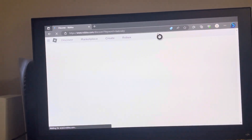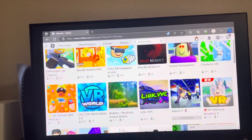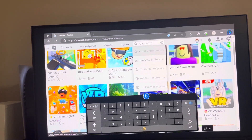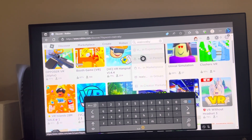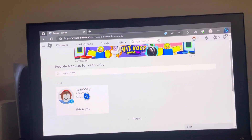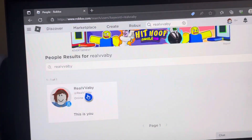So for example, type in their name — like 'Real Wavy' right there — and you can see your PS4 or PS5 friend. Click on their name and add them.